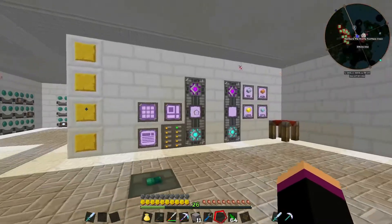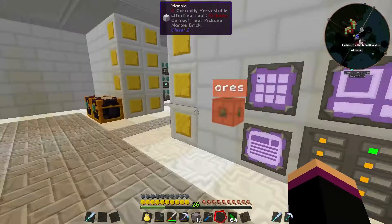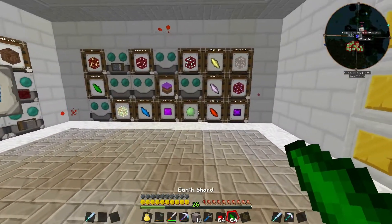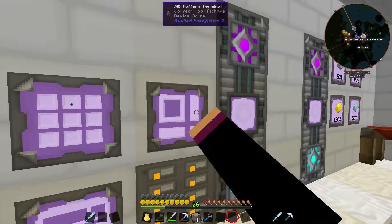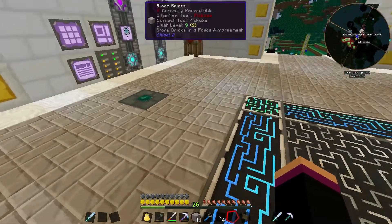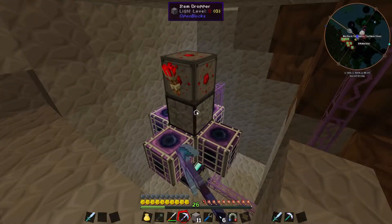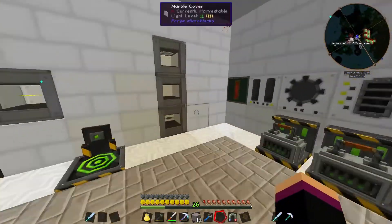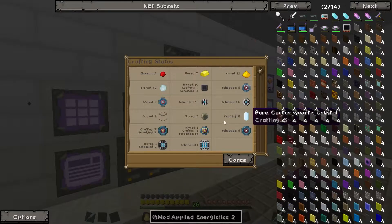We're missing redstone but that's not a problem. We'll sort the inventory, grab the green ones, chuck them all in, and start it. We should have a 64k storage cell very shortly. While that does its thing, we need to make other things.